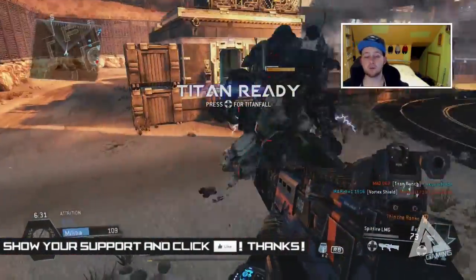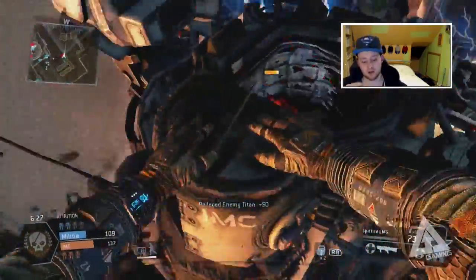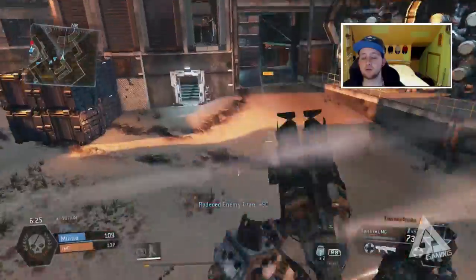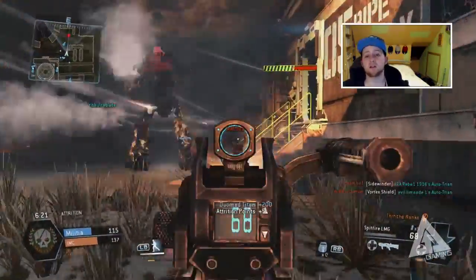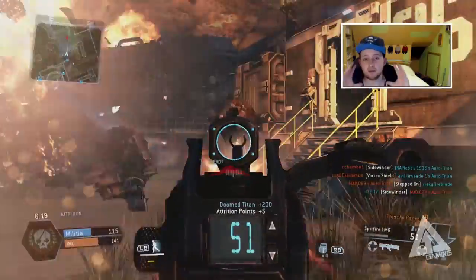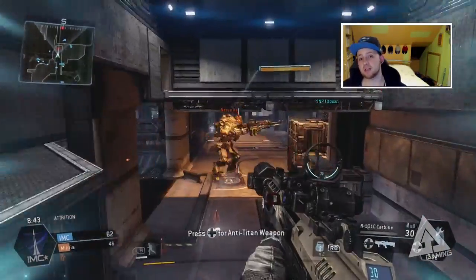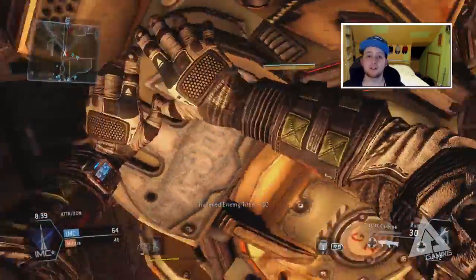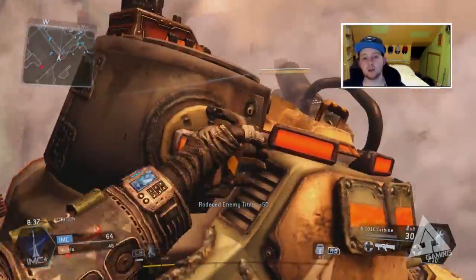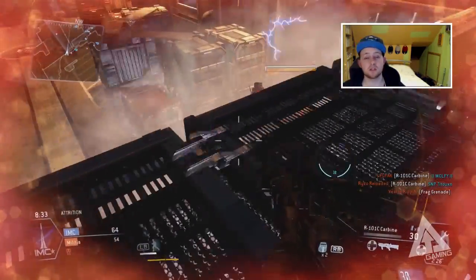Starting with playing as a pilot on foot — obviously everyone has their own favourite loadout — but the first thing I want to touch on is the use of satchel charges. Before this I always used arc grenades because they can mess up the vision for Titans and often give you a chance to escape. What you need to know about satchel charges is they are really useful if you jump on and rodeo a Titan. Typically when you rodeo you shoot them with your gun, but you can also plant your satchel charges.